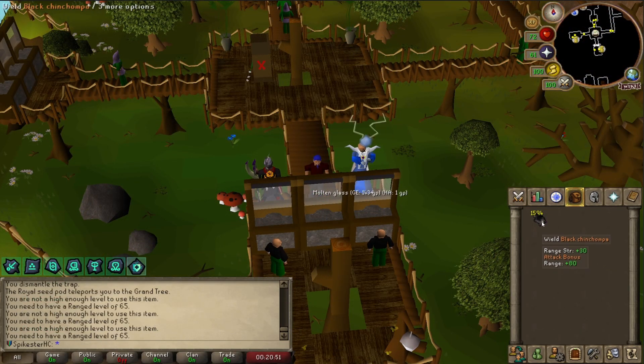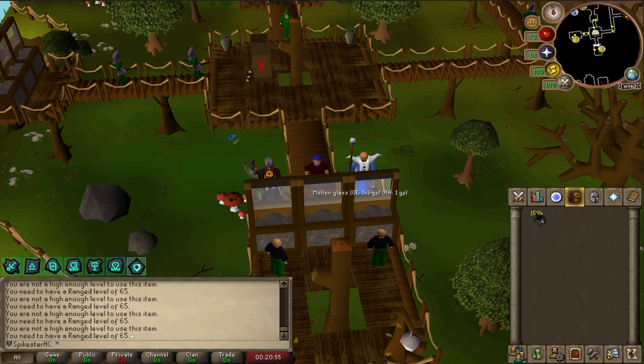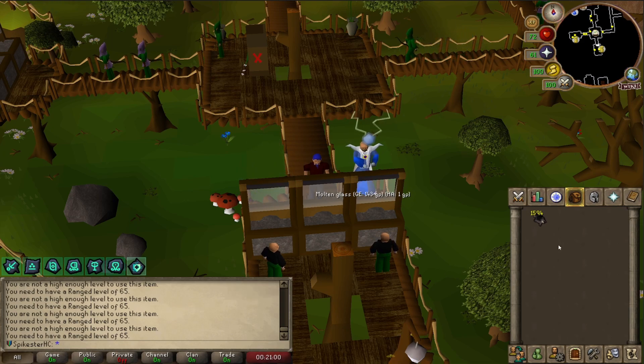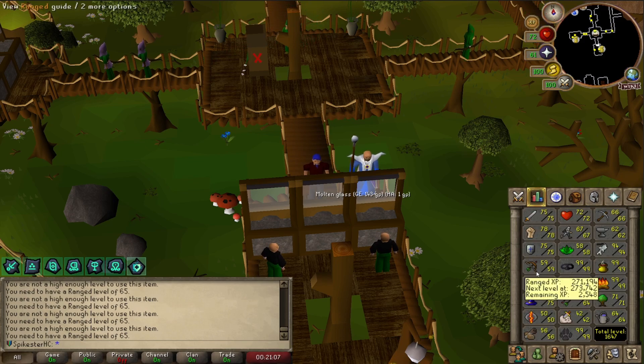The final total is 1,594 Black Chins. I can't equip these yet because I don't have 65 ranged, but I do have some Red Chinchompas so that shouldn't be a problem. Whenever I get around to training ranged, I've got plenty of Chinchompas stored up — that should get me at least most of the way to 99, probably all the way.